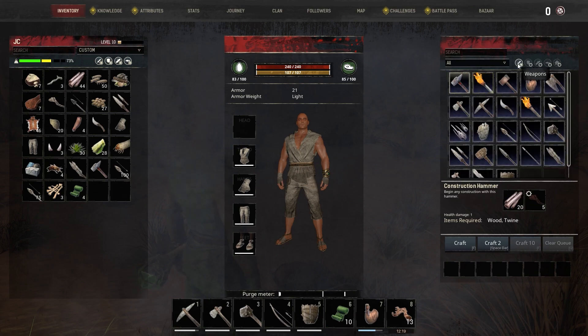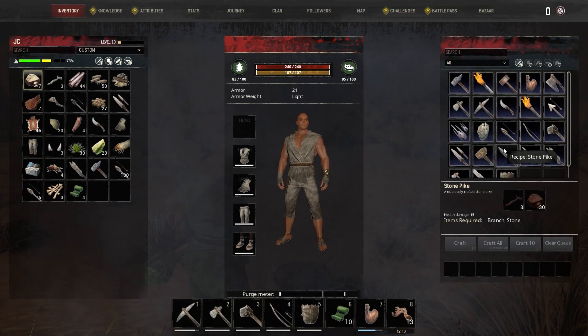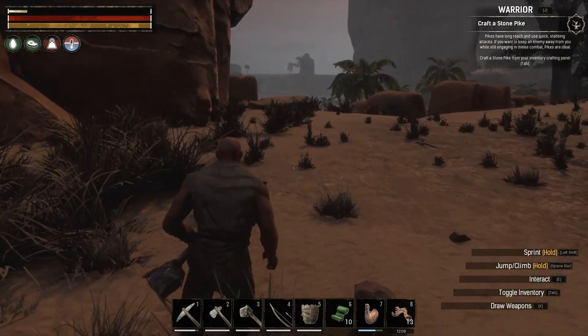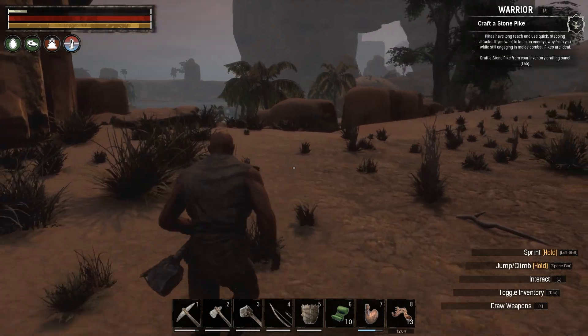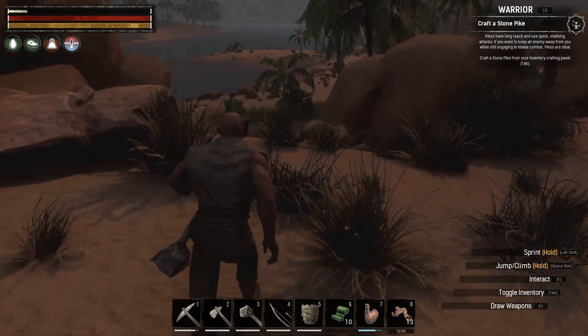Stone pike — is that what it told me to build? Hold on — stone pike. We are out of sticks and stones but I think we have some at the base. Let's head back to the house since it's right around the corner. We've got to dump some of our stuff because we are kind of fat and we are slow.